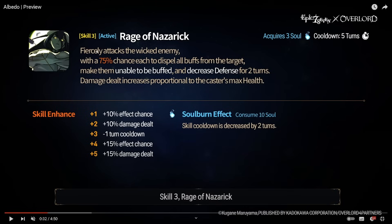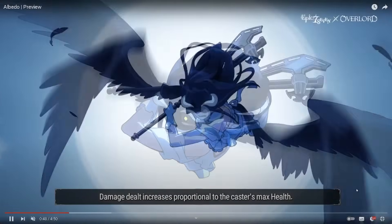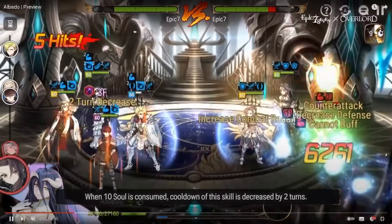Skill three — 'Rage of Nazarick': fiercely attacks the wicked enemy with a 75% chance (25% base, 100% after skill enhancement) to dispel all buffs, make them unable to be buffed, and decrease defense. So full strip on one unit, two-turn defense break, and unbuffable. Damage increases proportional to HP scaling, and we can soul burn to reduce the cooldown. That's a three-turn cooldown, or two-turn after soul burn with the minus one. Then she dive-bombs them — full strip, damage is not bad at 6,200 HP scaling, unbuffable, and defense break.